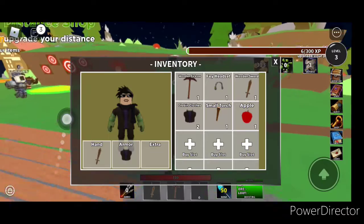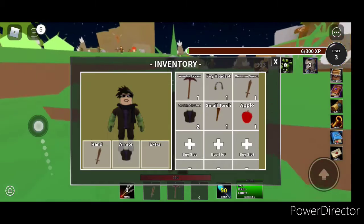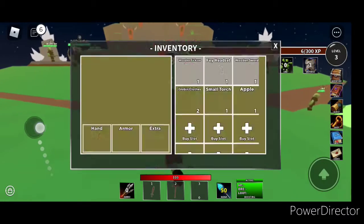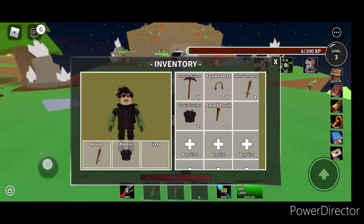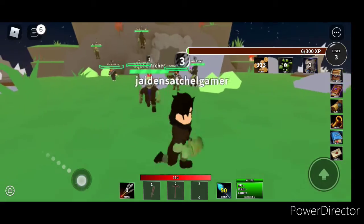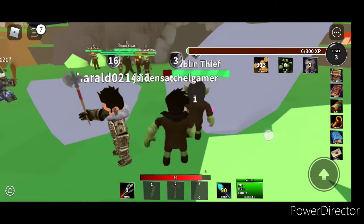If you kill the goblin thief, you need to get Feyoshida's headset. You can see right there — Feyoshida's headset in my inventory and Feyoshida's hat. I already got the badge. If your inventory is full, just go and delete the apple which you get. What you need to do is literally kill the goblin thief right here.